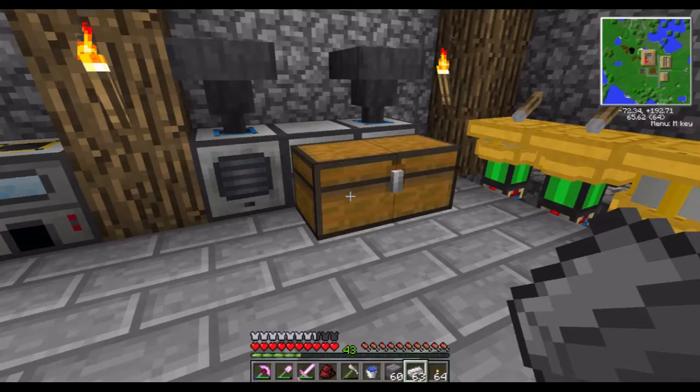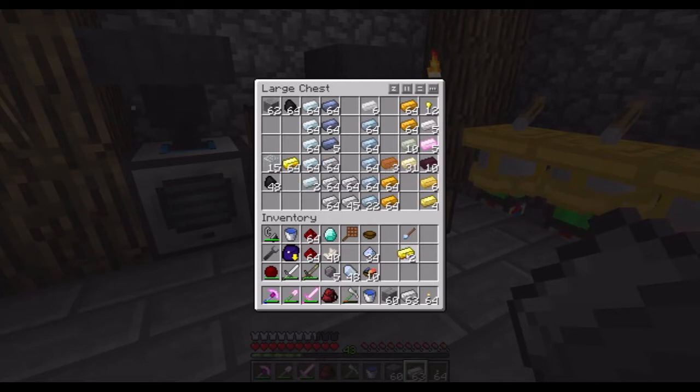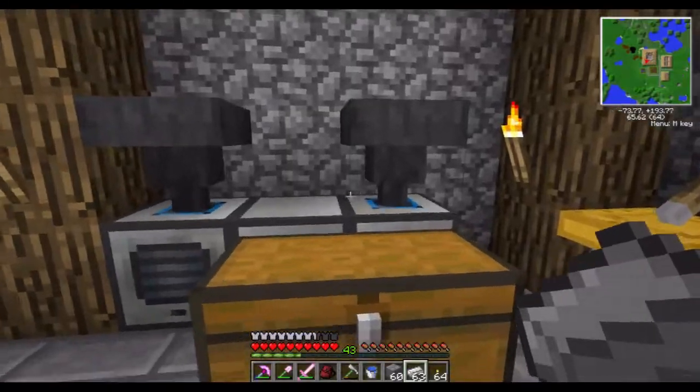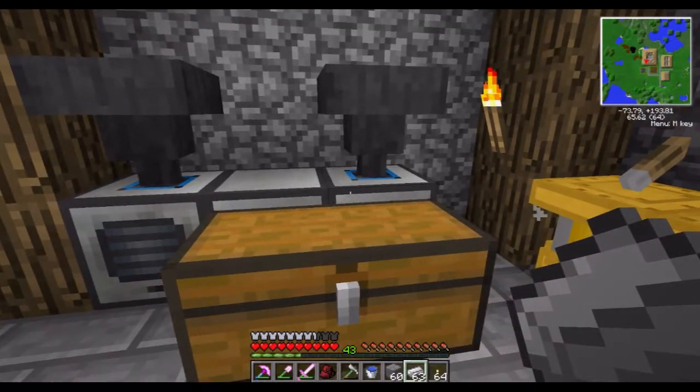Now let's see — we will need some gold. I'm going to need a couple of these, so I might as well just make three now. I'm also going to need three of those, and redstone on the sides. This makes basic processor assemblies, and we'll also need to make one with a diamond for an advanced processor assembly.